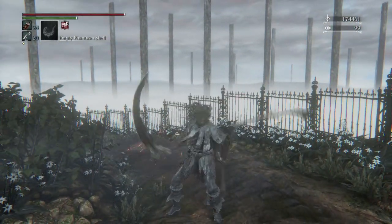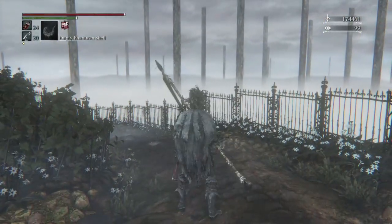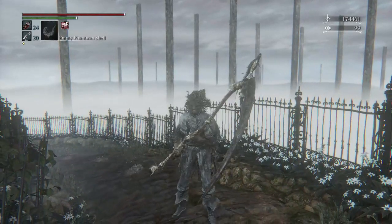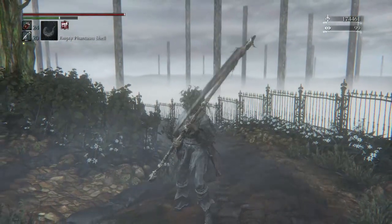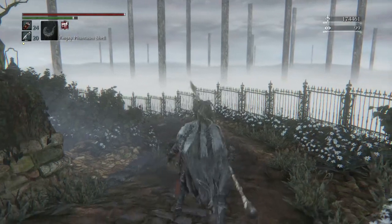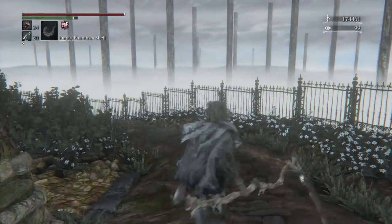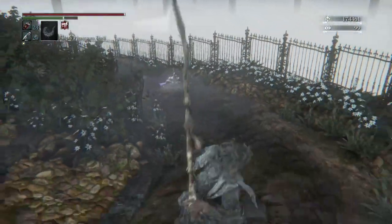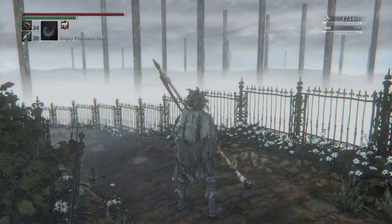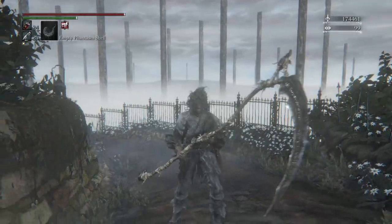Now let's switch to the scythe version. There's its R1, and here's its R2, and charged R2 — he kind of pulls it behind his back. Let's do it facing the camera: R1, R2, charged R2. Then there's a step R1, step R2 which is a sideways slash, a dash R1, dash R2 which is an overhead, and a roll R2 which goes sideways. That's pretty much the moveset for the Burial Blade.